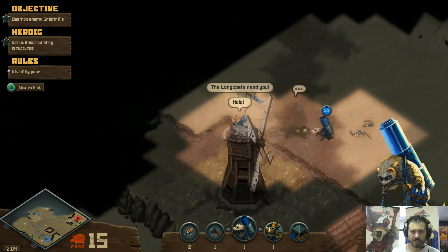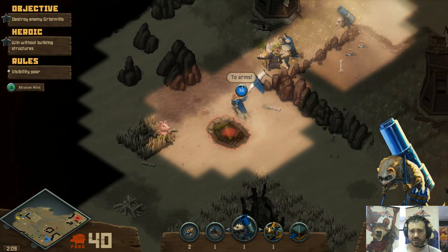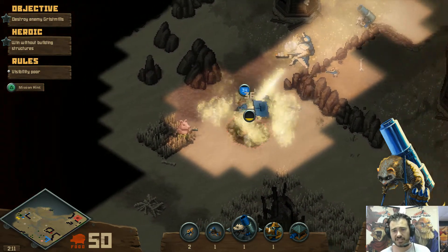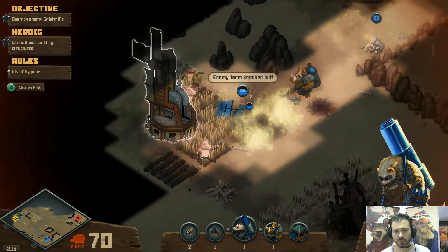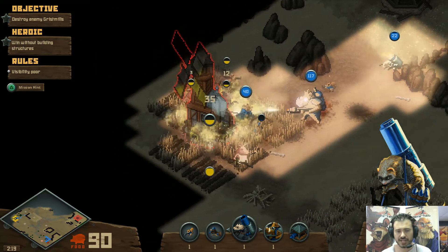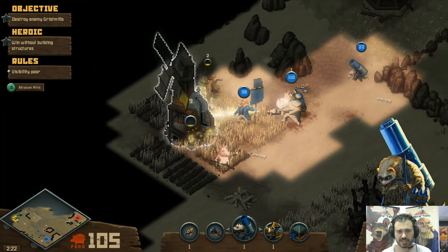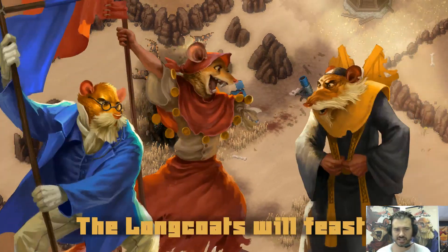There's the boar, and that should probably be enough to do it. He's going to try and build a new gristmill there, I suspect, but I think we've got this now because the boar will make it pretty easy to take out this base. The boar does four times damage to this structure because it does damage per tile, and the structure takes up four tiles. So that's pretty easy if you time it right.